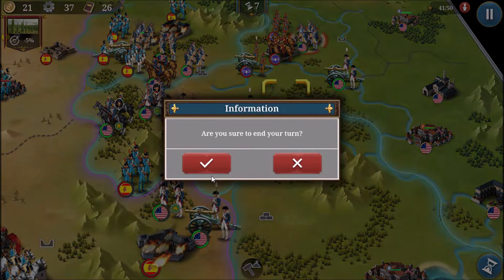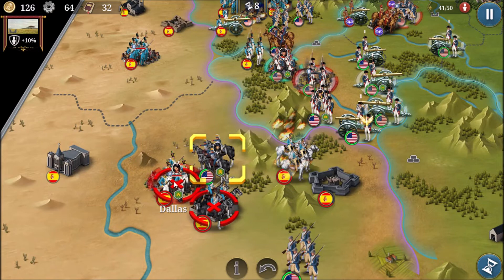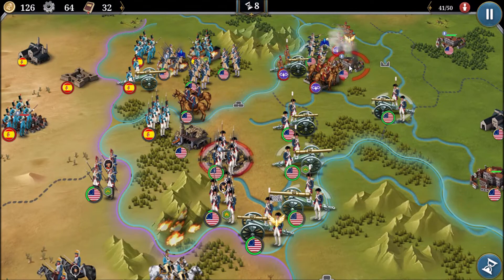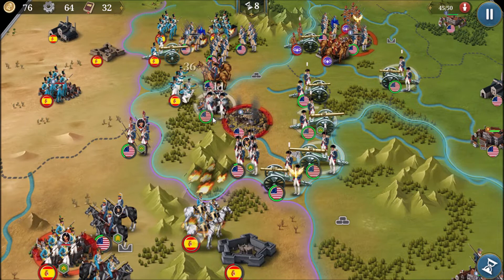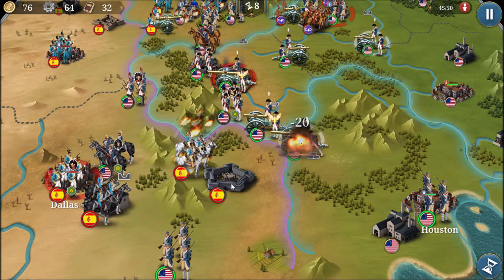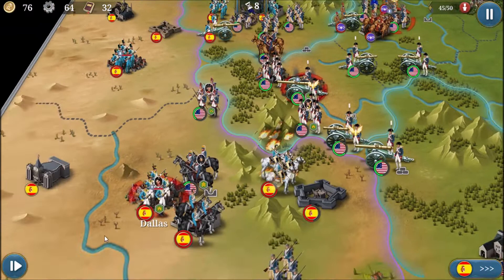We're at about halfway — eight of 16 rounds. I'll move cavalry to the trench where they take less damage from infantry, continue moving Clinton down, spawn more militia to defend the city, and move line infantry up since no enemy troops are close. Artillery will move in to defend the city, while more artillery begins sieging the fort as we push everything toward Dallas.